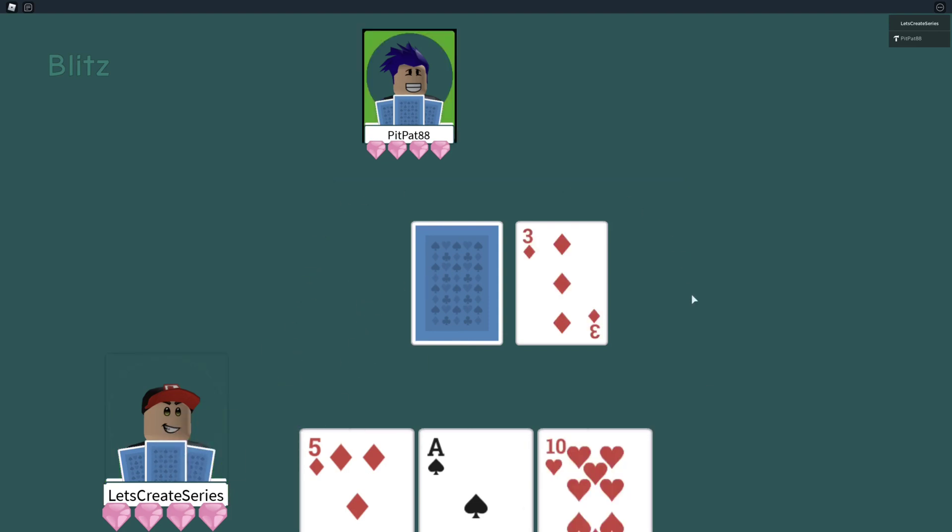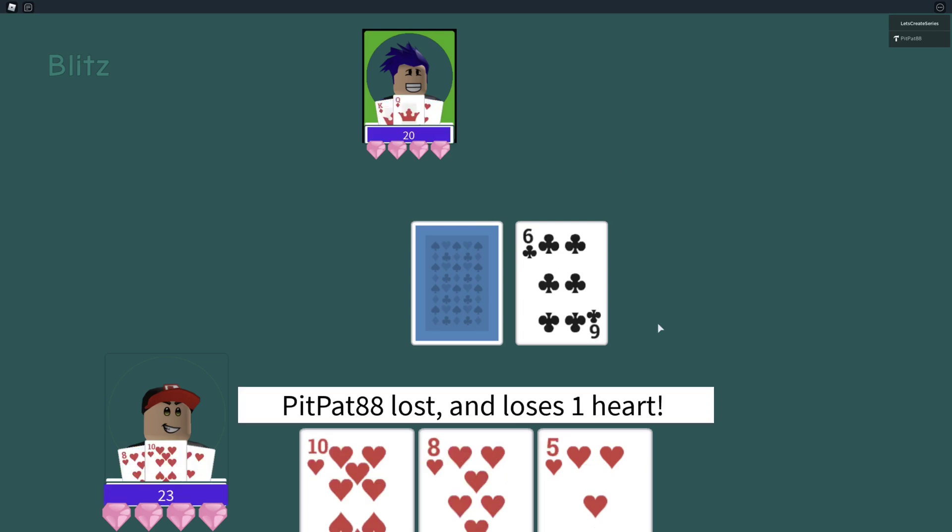We'll handle game rules for your card game. We'll manage player lives or count. We'll set up a profile frame with their profile picture and we'll even highlight player frames when it's their turn. We'll handle when a player loses a hand and when a player loses the game.